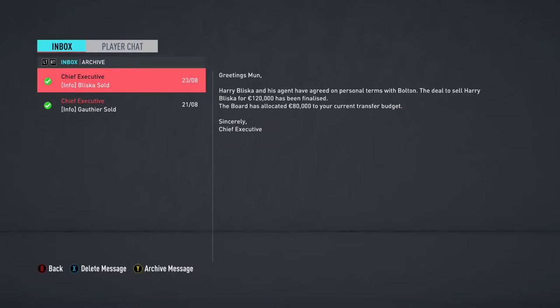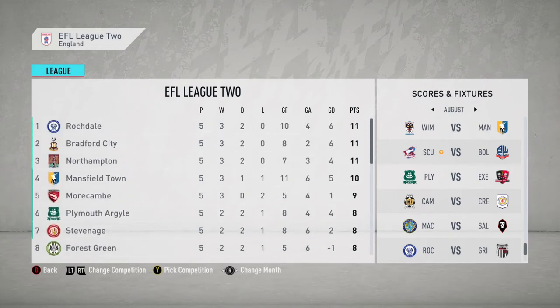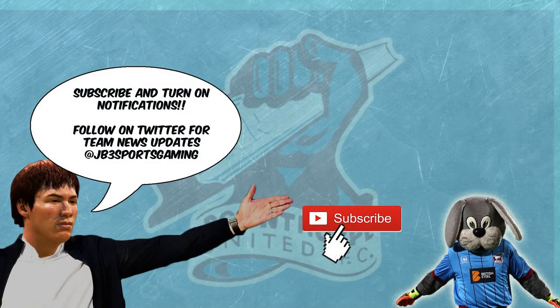We've sold off two players - Bliska and Carson Gauthier - as they're going to take a long time to grow and we'll have better players come through, so it's time to thin out the squad. With the victory against Mansfield Town, we grab another three points and sit in 15th position, only behind on goal differential - still pretty close. We take on Bolton next. The transfer window is almost closed and we'll have another bunch of youth players come in. If you enjoyed it, hit the subscribe button, turn on notifications, and until next time have a good one.